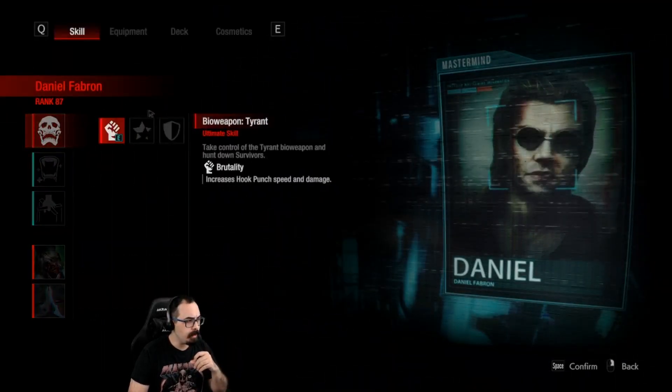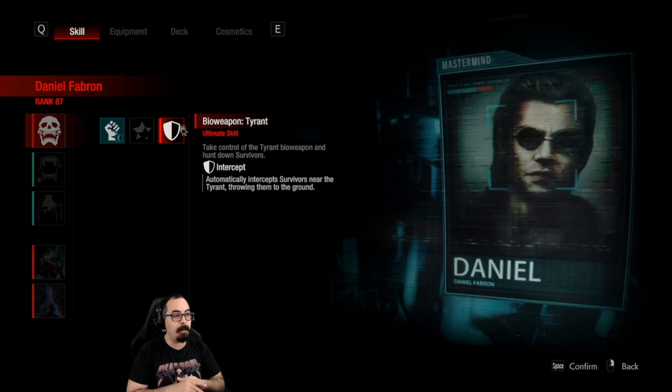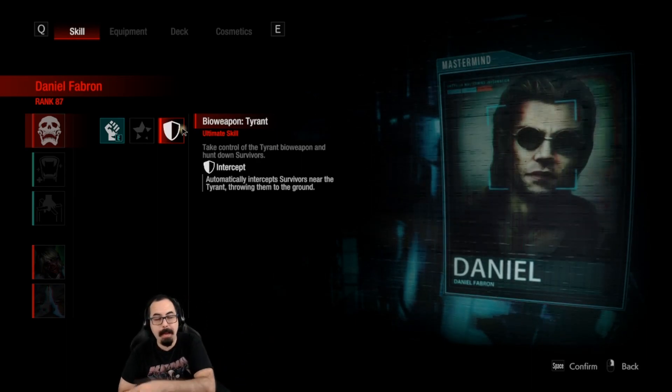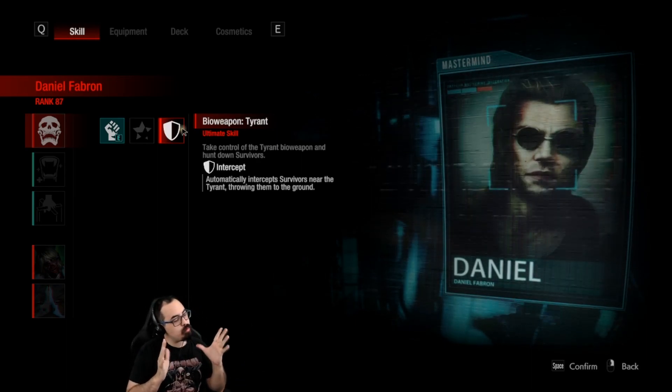Moving on to Daniel — the Tyrant gets the Intercept skill where he can now intercept survivors, throwing them into the ground. So if they try to walk by you, you grab them and throw them back. It's amazing and something a lot of people were asking for.